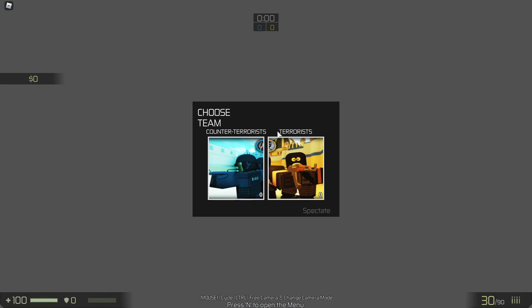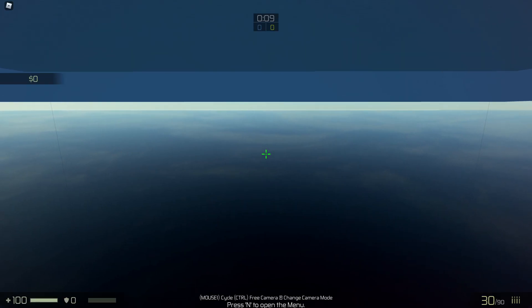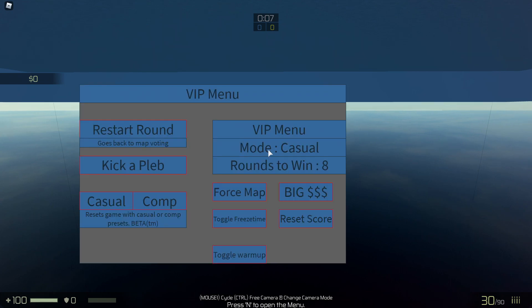Once you get in here, hit K - just press the letter K, don't hold it down - and it brings up this menu. Then we're gonna hit 'toggle warm up.'